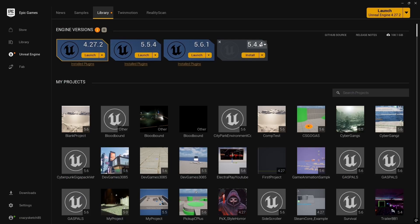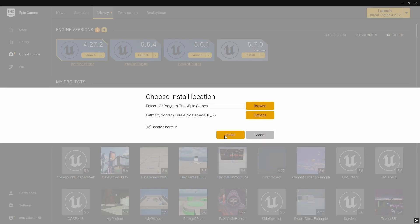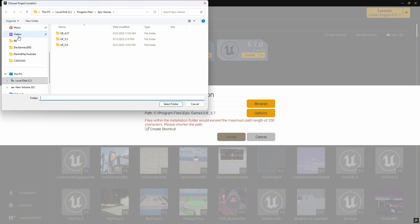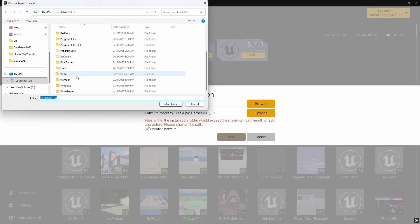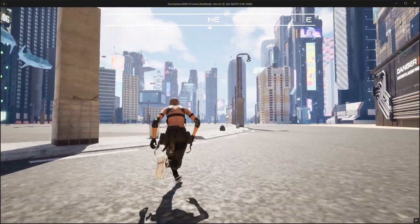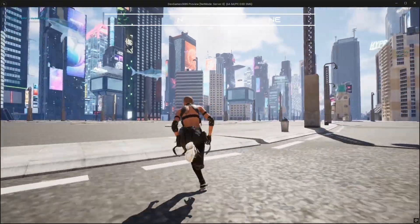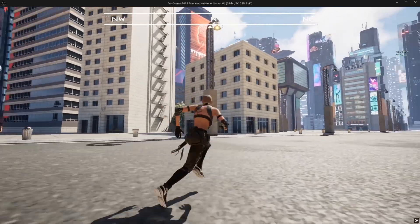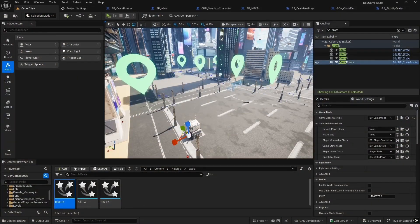First, I installed the latest 5.7 Preview. Weirdly, it wouldn't install in the default folder — it said the file path exceeded the maximum character length, which I'd never had before. So I just tossed it in the C drive to make things simpler. Before diving in, I wanted to baseline my project. Normally my game runs between 40 to 55 FPS in editor, everything mostly in Nanite, and I even flipped into cluster mode just to show what's happening under the hood.